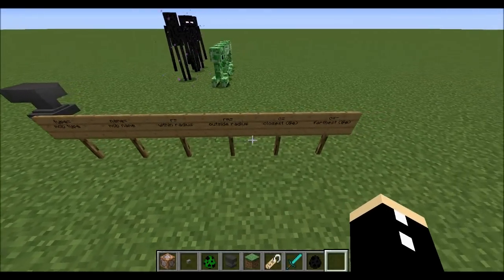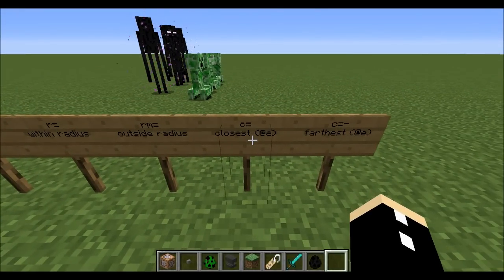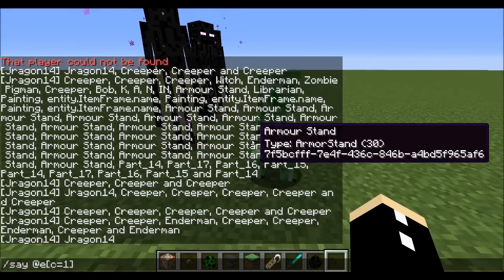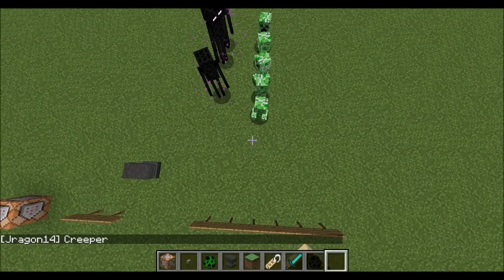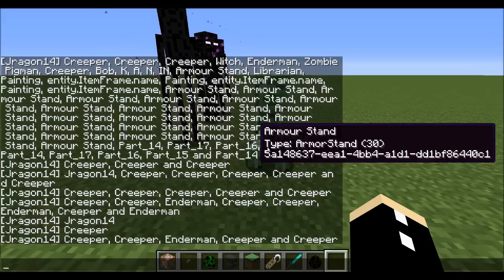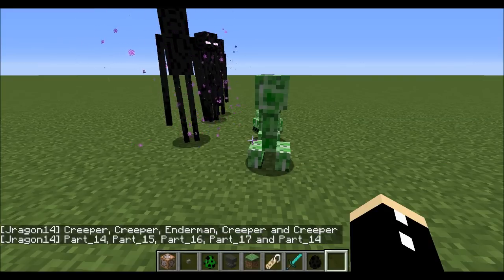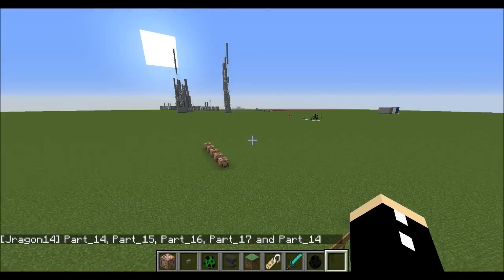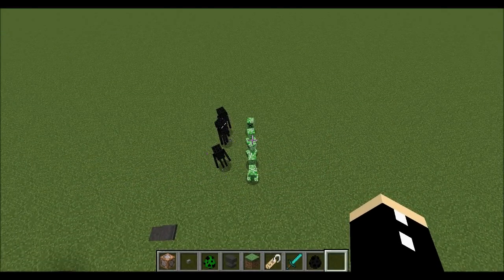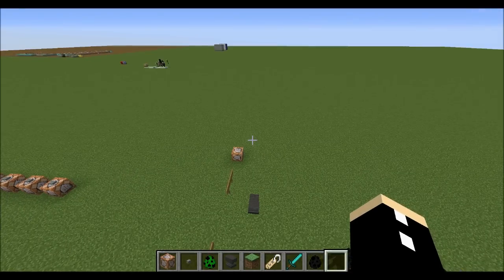It gets even better. We can use C when using @e only to target the nearest entity. So if I say say @e c equals 1, it's going to target me because I am the nearest entity to myself. So let's go c equals 1 comma type equals not player, and it targets the nearest entity that's not a player — in this case a creeper. If I type c equals 5, it targets the closest five entities. If I type c equals negative 5, it actually targets the five furthest entities away from me, so long as the chunk is loaded.